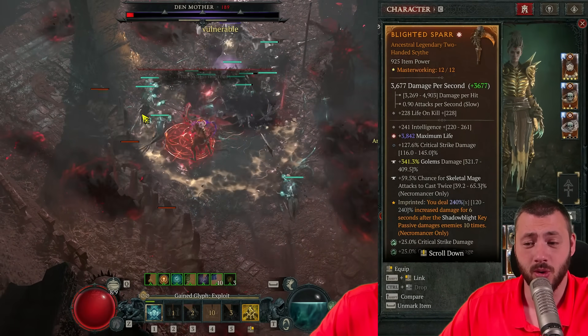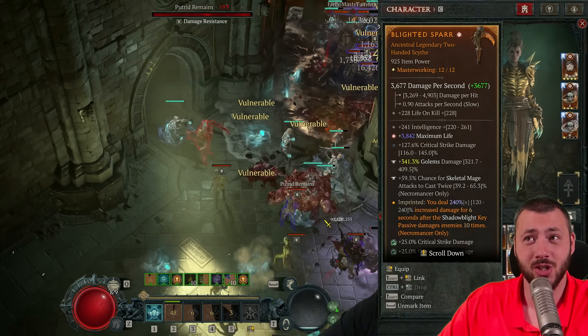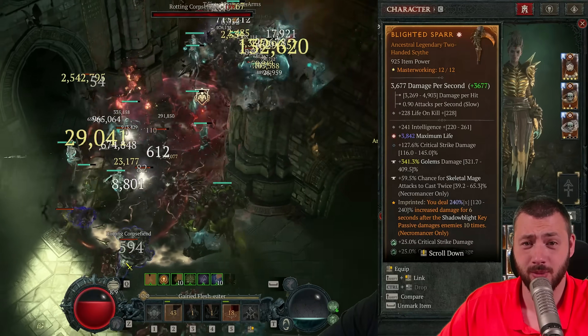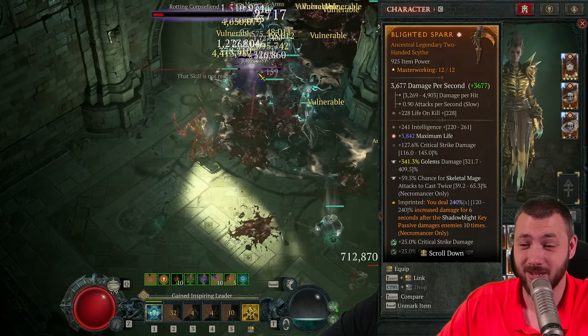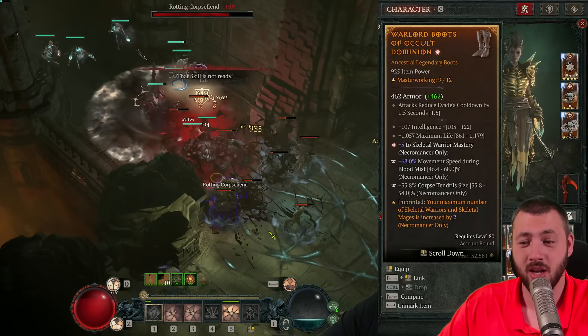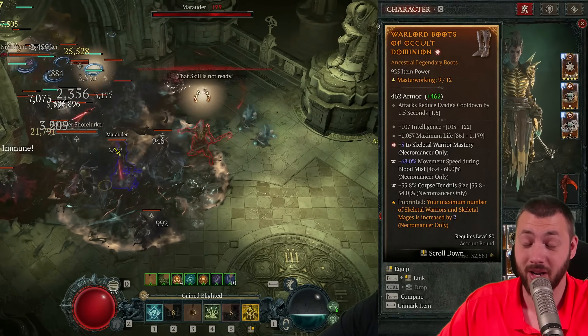We don't need the bonus attack speed anymore. That means we can raise our DPS again by just giving the mages the chance to hit two attacks in a row. More attacks in a row means more shadow blight key passive, and more shadow blight key passive means more 240% damage multiplier. Simple as that. The boots are having skeletal warrior mastery as well — more DPS — with blood mist movement speed that just makes you go incredibly fast.